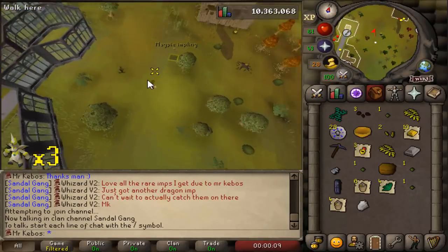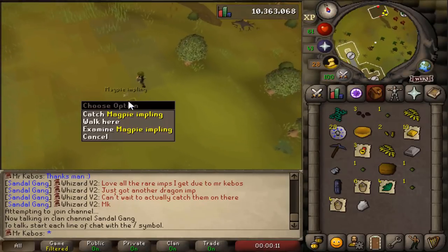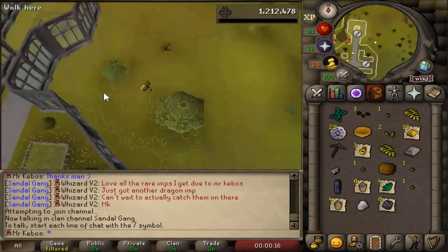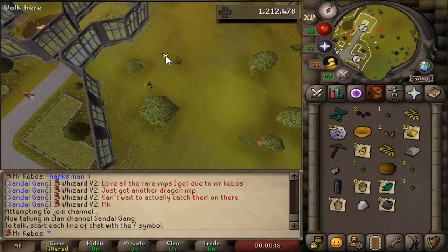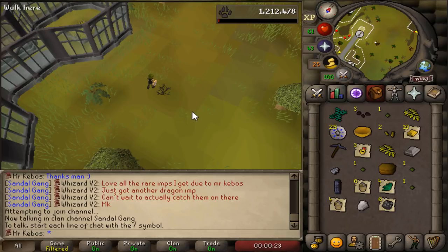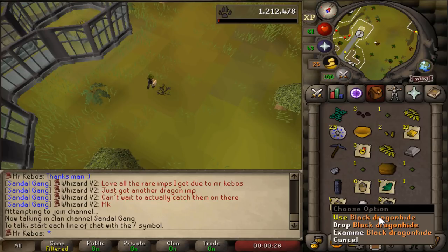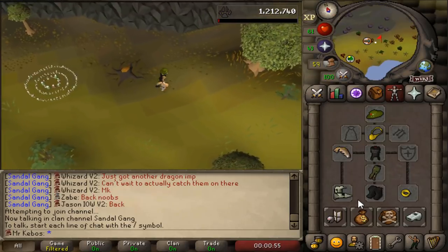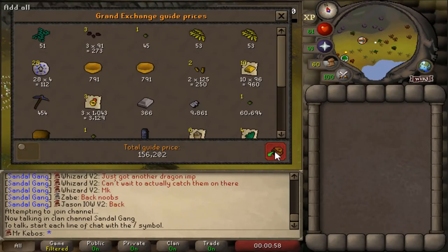A ninja impling and a magpie — that's a pretty good scout. Let's go ahead and catch the magpie. That drop — I'm not going to be able to use it for a very long time, so I'll take it, but I'm hoping to get something I can use in the immediate future instead of the very distant future. Hopefully the next one gives me a piece of armor or something. Here's the result from the first inventory of imp hunting amounting to 156k. I know the value doesn't matter being an iron man, but still kind of cool to keep track of that. Going to bank this stuff and then start on inventory number two.